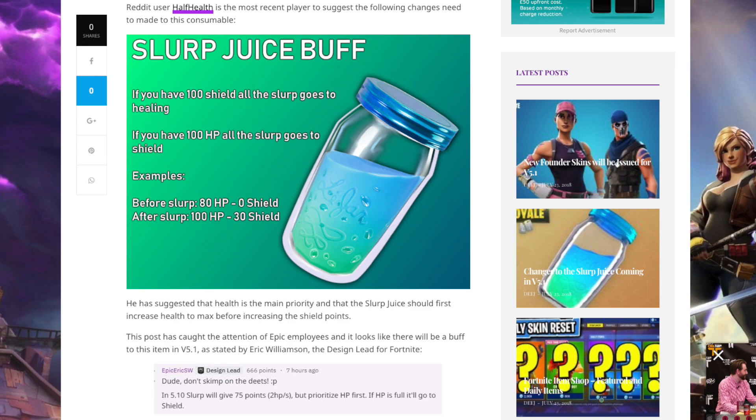It has been suggested for a long time by several different people how they could improve the Slurp Juice. A Reddit user going by the name of 'half health' is the most recent person to suggest something: if you have 100 shield, the Slurp Juice goes towards healing; if you have 100 health, the Slurp goes towards shield. For example, before Slurp: 80 health, zero shield — after Slurp: 100 health and 30 shields. It looks like Epic developer 'Eric' has seen this and thought it's a pretty good idea.